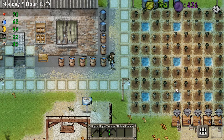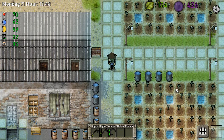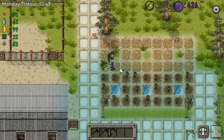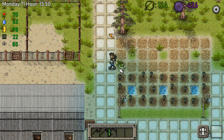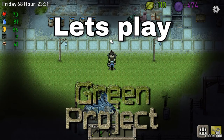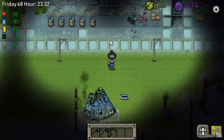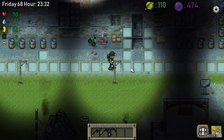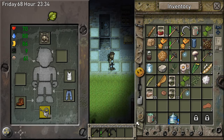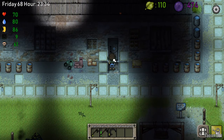Everything is looking good up here — look at how it jiggles, everything jiggles now! Hey guys, my name is King C and welcome back to another episode of Let's Play Green Project. We are going at it back to back like we should, like we used to.